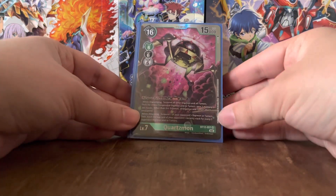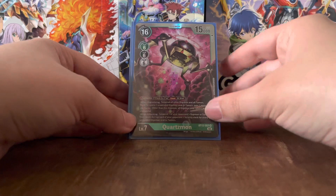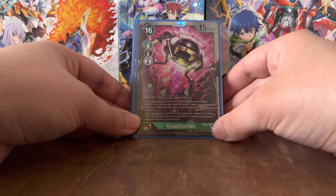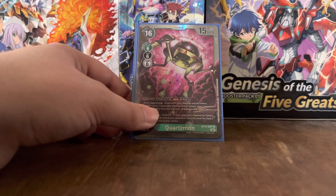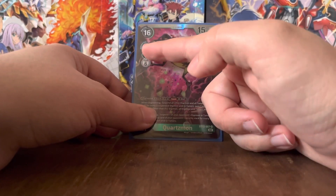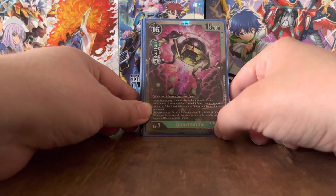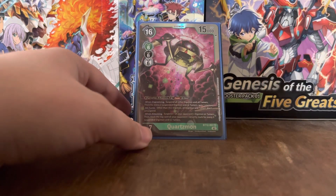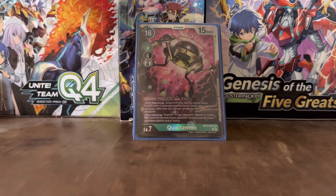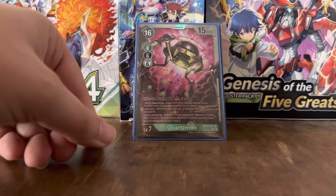And of course, Quartzmon. It Digivolves for 9 on top of a Level 5 with 'save' in its text — and remember, Astomon can reduce that by 3, making it 6. When Digivolving, suspend all other Digimon and all Tamers, then for every 2 unsuspended Digimon and/or Tamers, gain 1 memory, reducing the cost even more. It also has alternatives: Digivolving on top of a green, black, or white Level 6 each for 6. Play cost of 16 — this guy is super evil, which is ironic because in the follow-up series Ghost Game, he's actually a good guy. He was the big super-evil Digimon to round up the Cross Wars series.